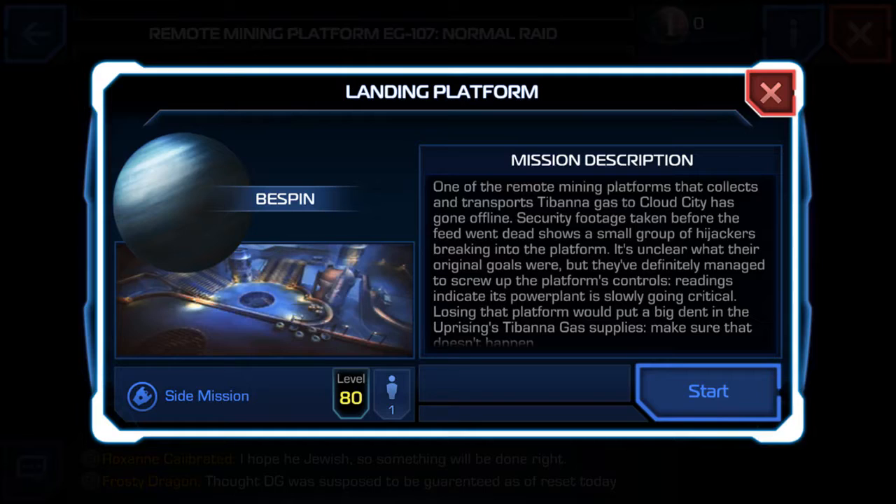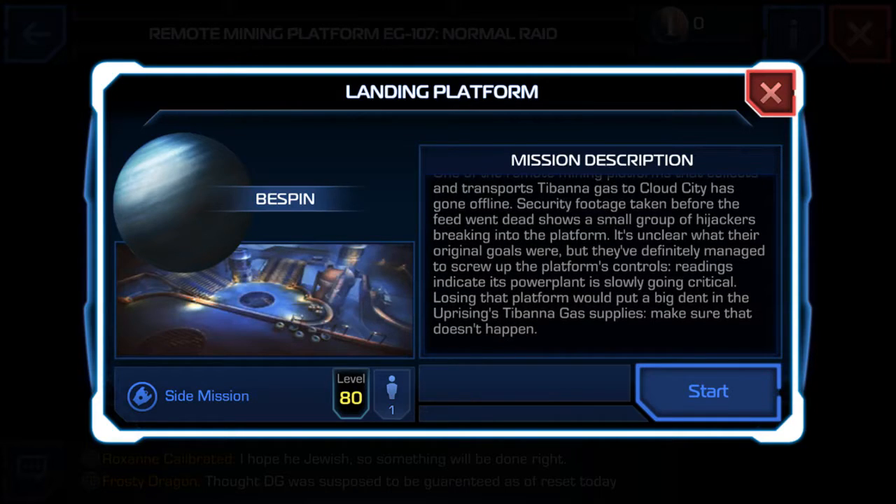The first mission is called Landing Platform, and it's on Bespin. It's a side mission at Level 80. The mission description reads: 'One of the remote mining platforms that collects and transports Tibana Gas to Cloud City has gone offline. Security footage taken before the feed went dead shows a small group of hijackers breaking into the platform. It's unclear what their original goals were, but they've definitely managed to screw up the platform's controls.'